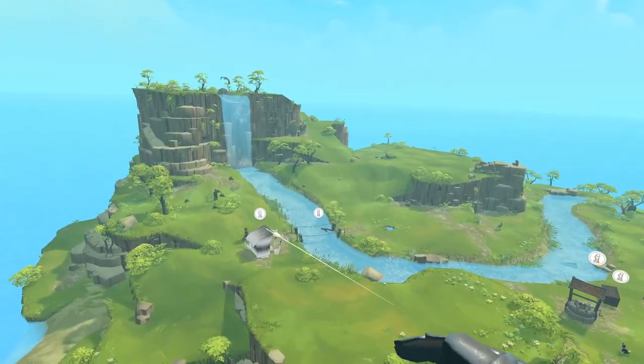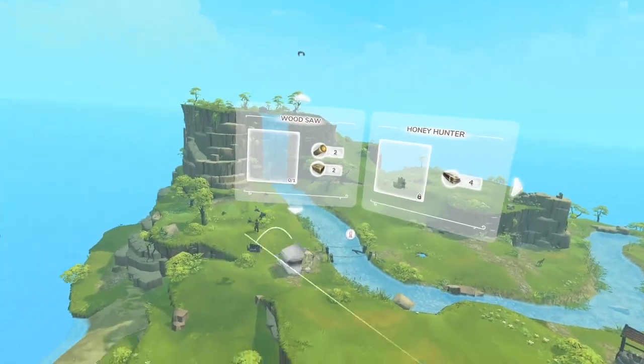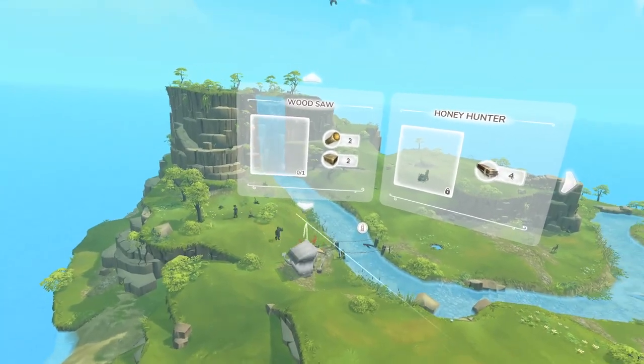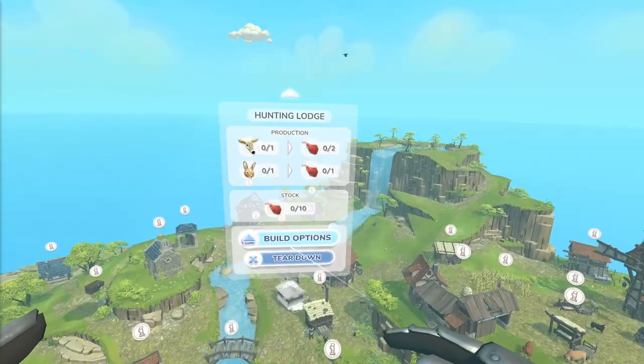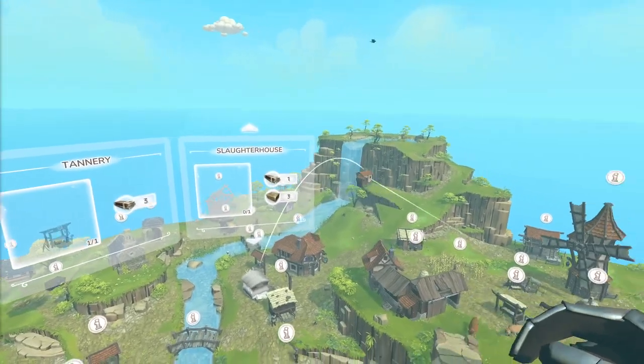Just like the farm, other buildings can have add-ons. Get a saw for your woodcutter to produce some planks, or get a slaughterhouse for your hunter so you can use your farm animals to get meat.